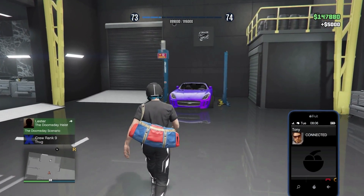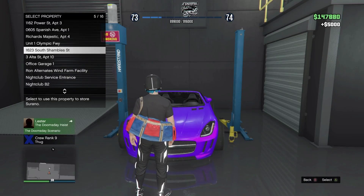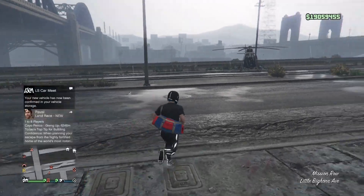20 minutes have now passed, so if I come up to the vehicle I can actually purchase it now. I'm going to put it into my arena workshop and head over there using the Buzzard to show you that the car is actually there.